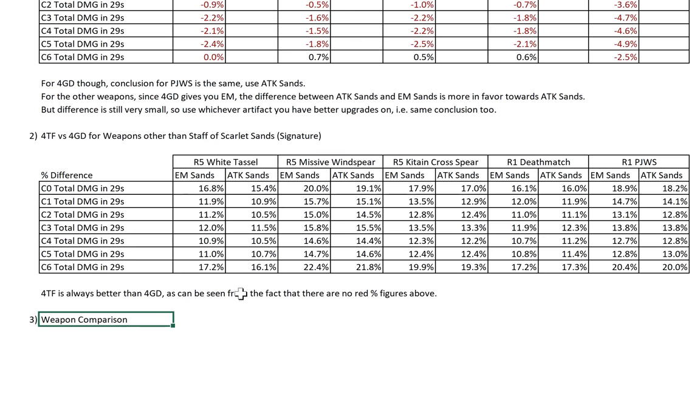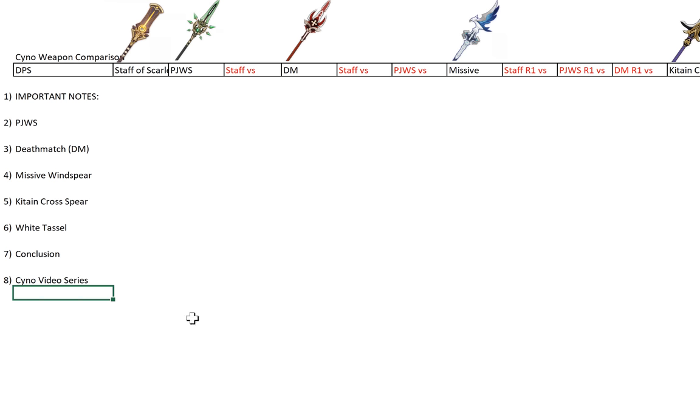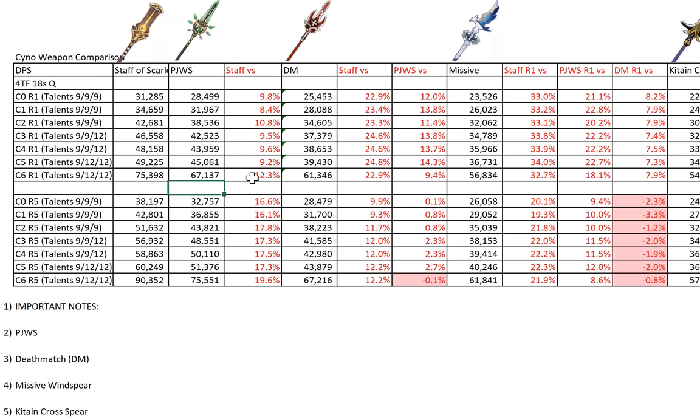Now with that done, we've finished the EM Sands vs ATK Sands comparison and the 4TF vs 4GD comparison for these 5 weapons. Let's look at the actual weapon comparison itself. This is similar to my format from previous guides. How you read this is very simple. We have the Staff of Scarlet Sands here and PJWS. 'Staff vs' means this is the figure for Staff vs PJWS. If you see a positive figure it means Staff is better than PJWS. Staff of Scarlet Sands is 22.9% better than Deathmatch at C0R1. If it's PJWS, then PJWS is 12% better than Deathmatch at C0R1.